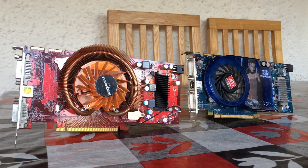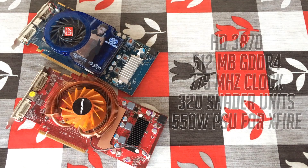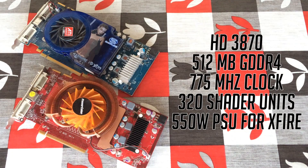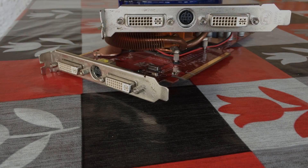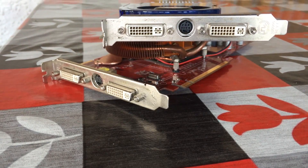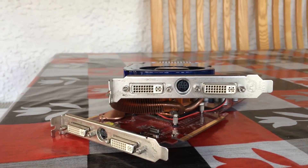Back in 2007, these cards launched at $269 USD, and for your money you got 512MB of GDDR4, a 775MHz clock speed, 320 shader units, and on top of that a pretty decent gaming experience. Both cards require a 6-pin power connector, and for this Crossfire setup a 550W PSU is required.